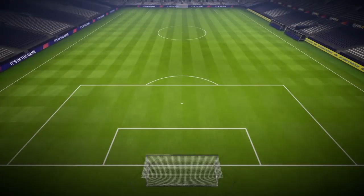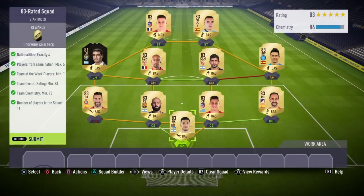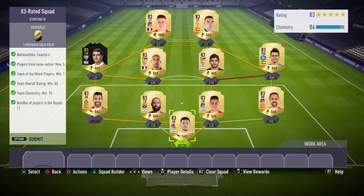Next up is the 83-rated squad, which gives a Premium Gold Pack — not the best pack. Requirements are exactly 4 nationalities, maximum 5 players from the same nation, minimum 1 Team of the Week player, team overall rating minimum 83, team chemistry minimum 75, and 11 players in the squad.